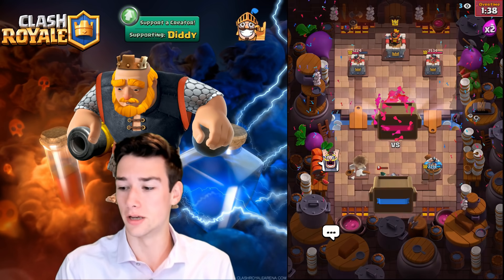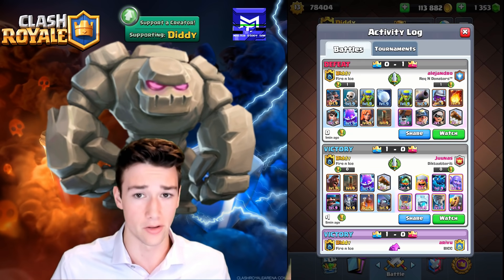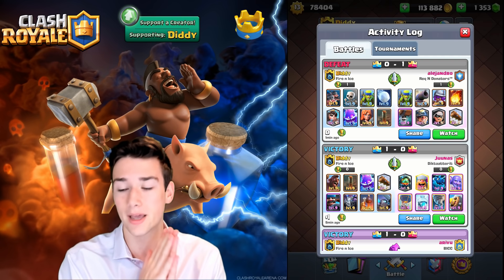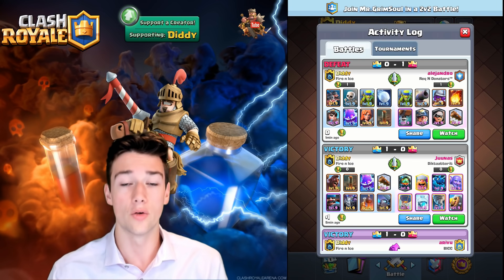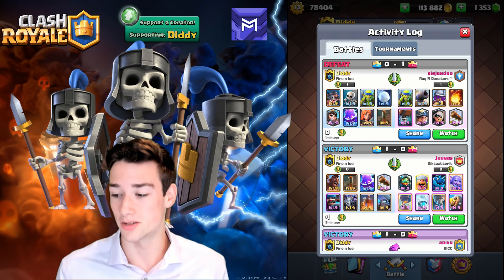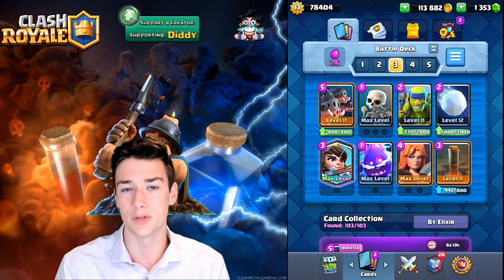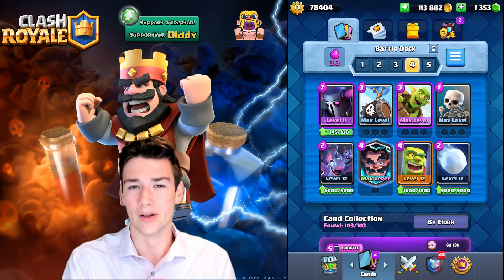Overall, an unfortunate matchup. This deck certainly can work, but we're leaving this in to show you exactly why things can get rough. As you saw, Alejandro had a very fast cycle — 2.9 average elixir, pretty much the same as us — so we weren't able to outcycle him effectively. Defensively, we don't have a building to distract the Wall Breakers, making it extremely difficult to deal with them efficiently. He could log our Skeletons or Snowball, and the Snowball alone can't fully kill the Wall Breakers, leading to a very rough matchup. We had to overcommit on defense every single time. But overall, this deck is going to crush for you guys, assuming they don't have a deck that completely counters your Royal Hogs.